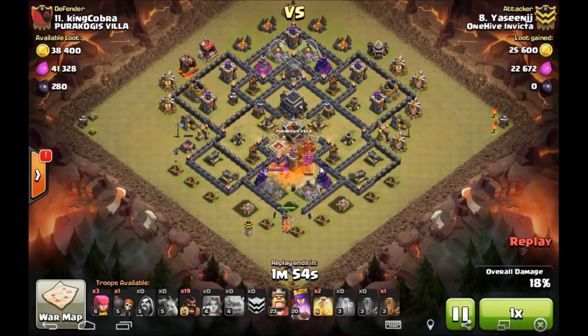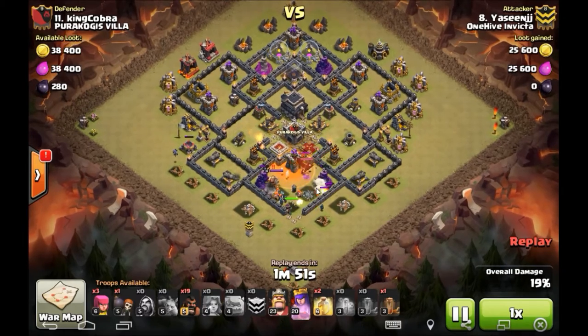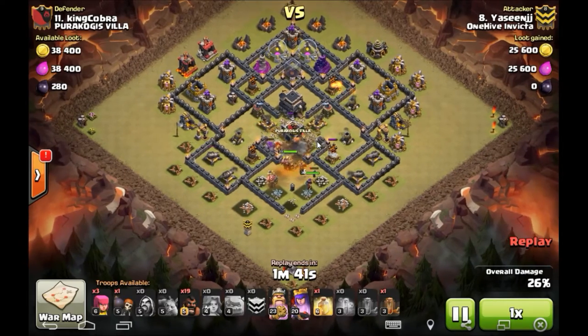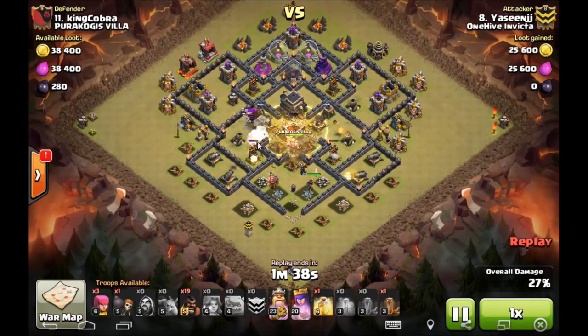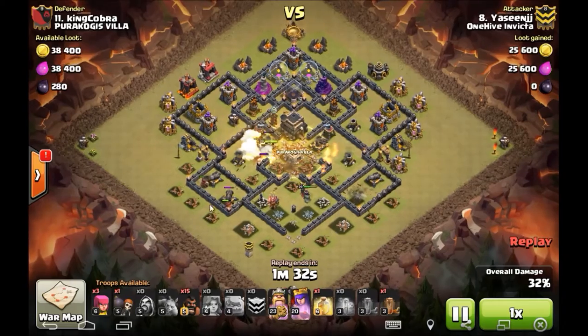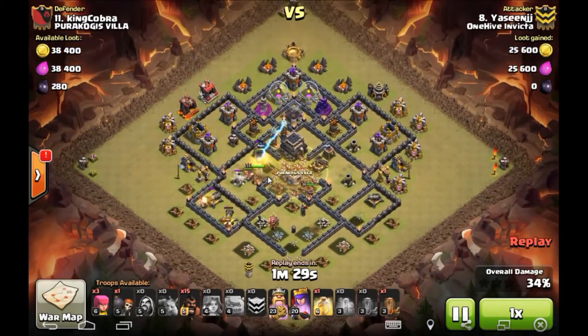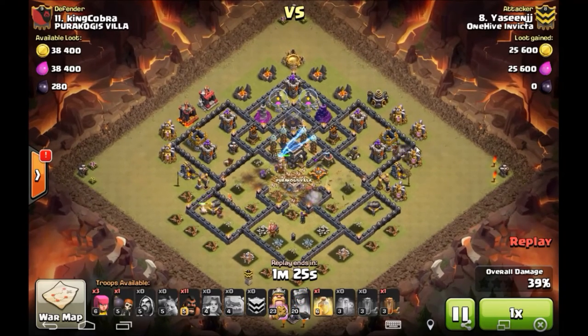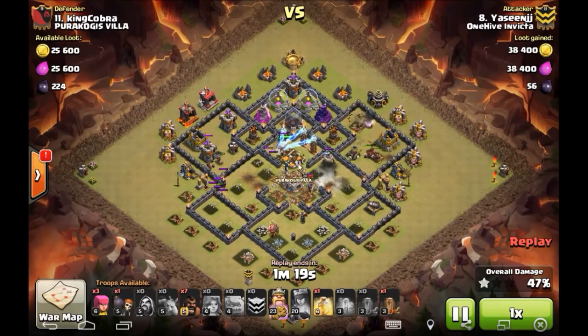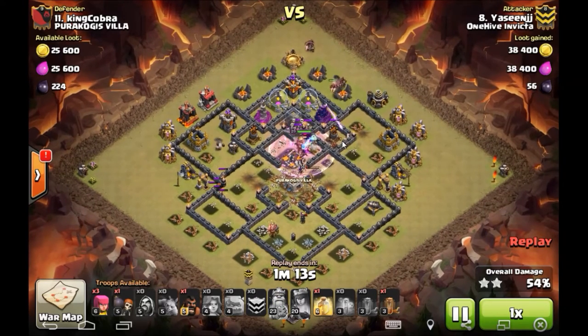Poison goes down to help take care of everything — king, queen, dragon — all under that poison. Fantastic job with that. Wizards step up along with the queen to start working on that dragon, which goes down in no time. Golems are working their way into the base with a bunch of Valks in there too. One heal goes down right over the core to keep the Valks going. He has 19 hogs he's about to deploy, with a few covering outer defenses. Then 15 more hogs go in from each side. The only real threat is the Tesla farm in the core.